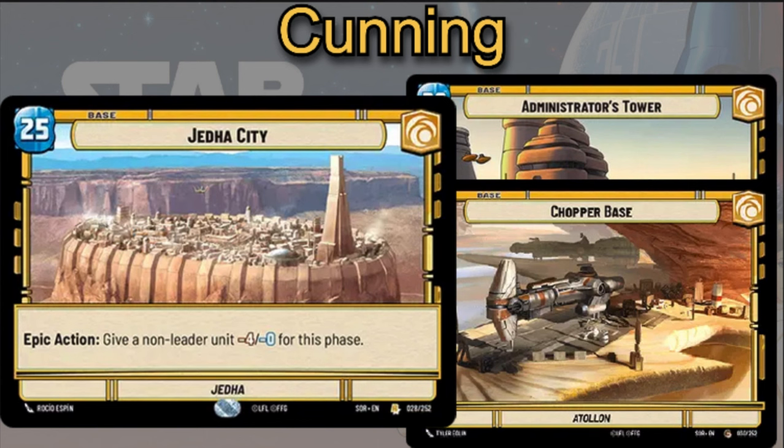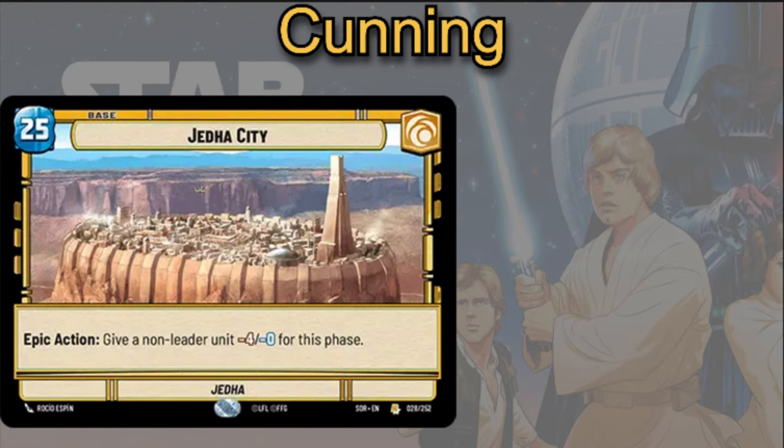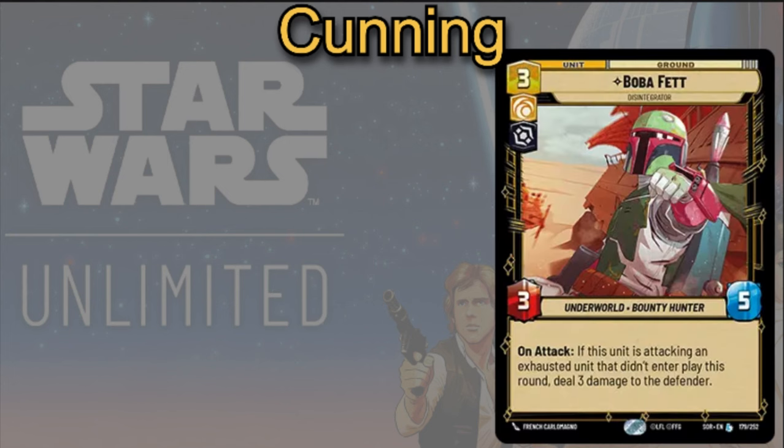Any unit that you are unable to exhaust will still be doing minimum to no damage throughout the game. As for some units you can play, you can play Bubble Effect, which is going to be a three cost, three-five unit. On attack, if this unit is attacking an exhausted unit that didn't interplay this round, you get to deal three damage to the defender. So obviously if you're exhausting out your opponent's units with your leader, you will be able to come in and deal some extra damage.